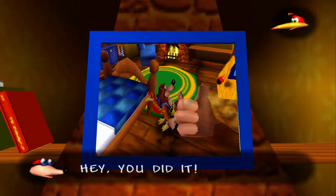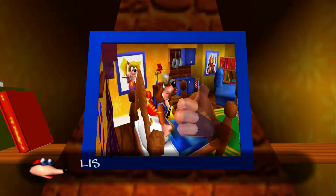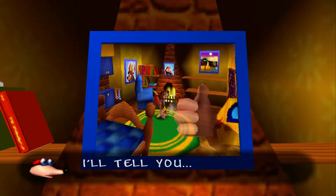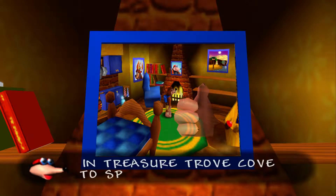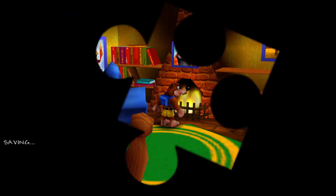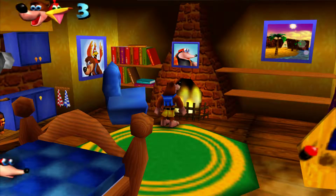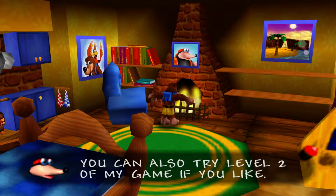Oops, told ya. The rest should be just edge pieces I think, except for that one in the middle. Almost spot on the middle — there we go. Done. Hey, you did it! It was easy, beetle breath. What do we win? Listen carefully and I'll tell you.